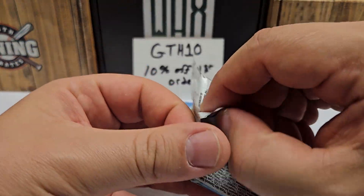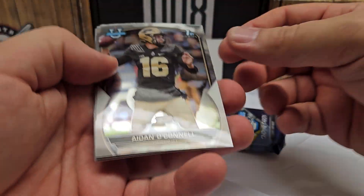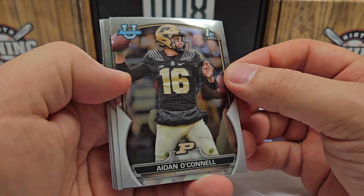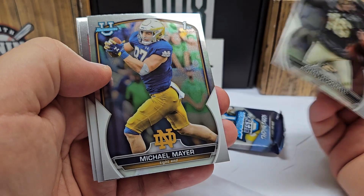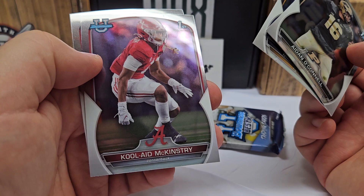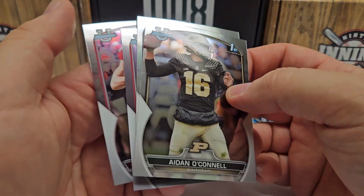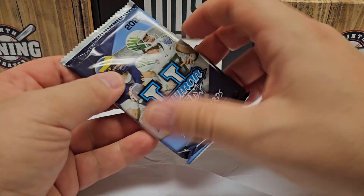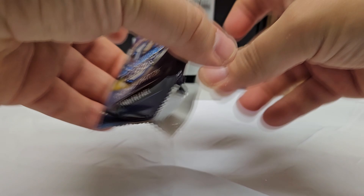Let's do our Bowman stuff — Bowman U Chrome. Both of these are 2022 packs. Our best odds for an autograph will be that last Bowman Best pack. Let's see what we got in the Chrome: Aiden O'Connell — nice one right there, most of these will have that first Bowman stamp. Michael Mayer, Kool-Aid McKinstry — you've got to love that name. And our last one is Jermaine Burton. I'm thirsty, I need some Kool-Aid — I wonder how many times his teammates tell him that one.